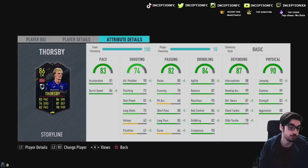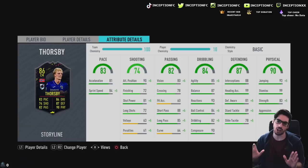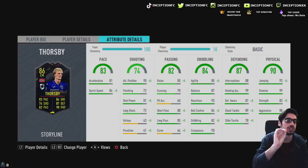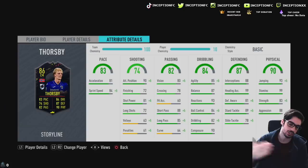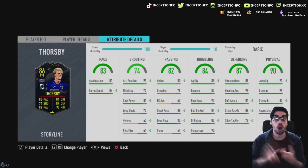The defensive stats are telling me I want to use a shadow chemistry style on the card. Shooting presence is pretty decent with 95 attacking positioning on the basic chem style, 90 in general, 72 finishing, and 81 shot power. Passing stats are really nice — 88 short passing, 85 long passing. Dribbling stats are nice considering he's six foot two; he'll be a tiny bit sluggish because of the height, but still super responsive for his body type.